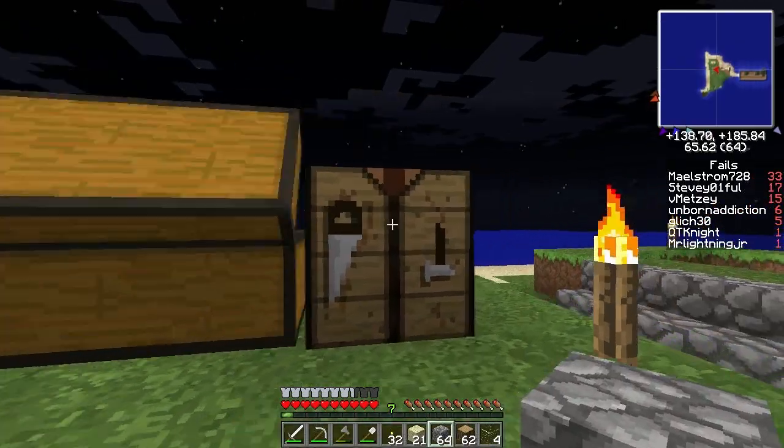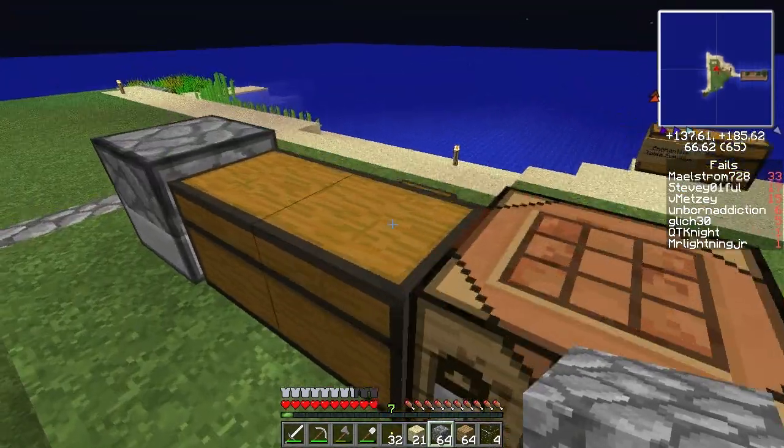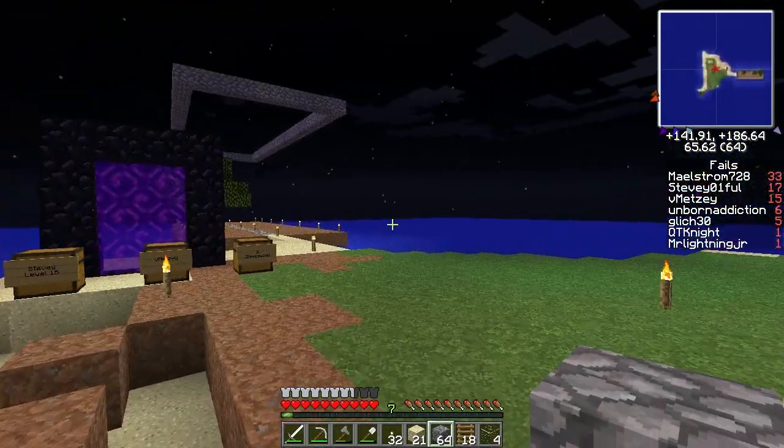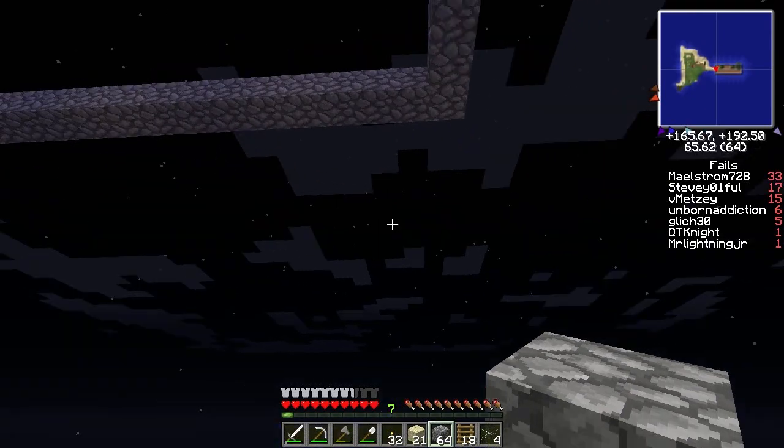We have like a massive amount of wood. Do you know how many trees we have? We have a massive amount of sticks now actually. There's a lot of sticks now. I need those. Well, I made a lot to make a lot of ladders. You're going up like eight blocks, you don't need that many ladders. I do what I want. I don't need no man to control me.